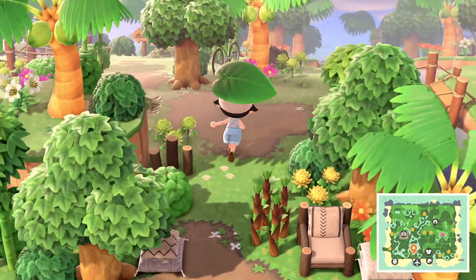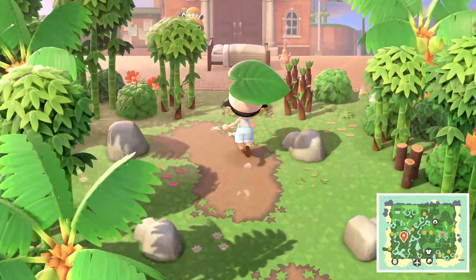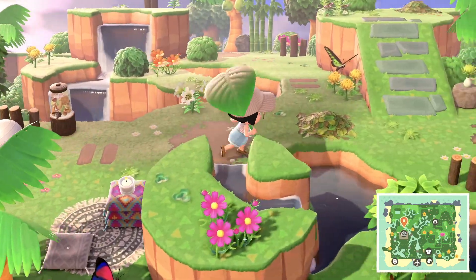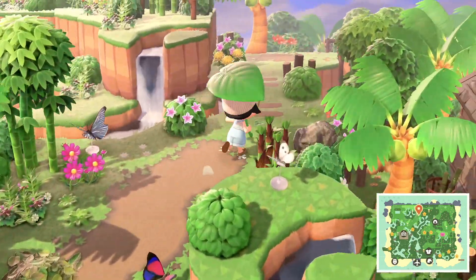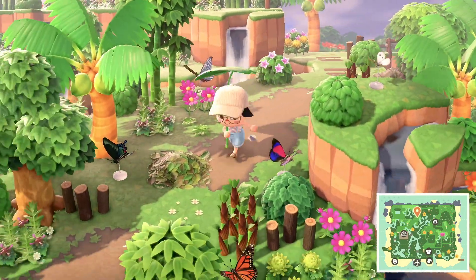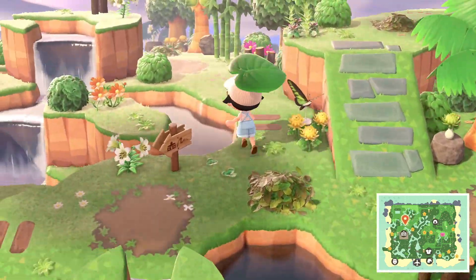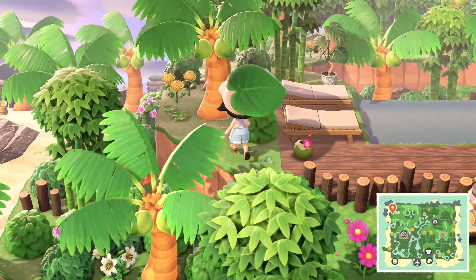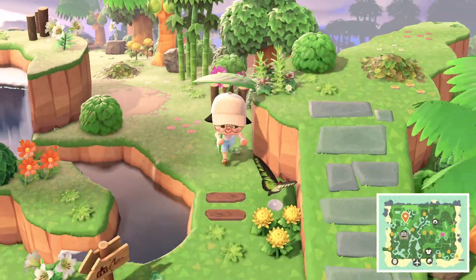I want to make sure we see everything because this island is so amazing and I don't want to miss a single thing. This is too incredible. I feel like I don't know if we've seen the museum — oh wait, it's Blathers' tent. I forget that when he's in his tent it's like a whole different building. This is incredible. I think we may have seen everything, you guys — my mind is blown for sure.